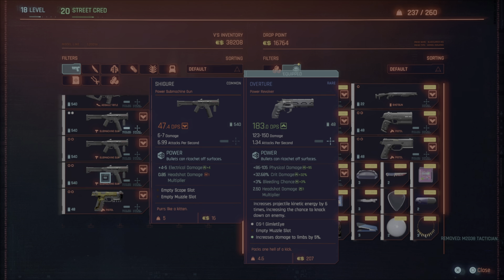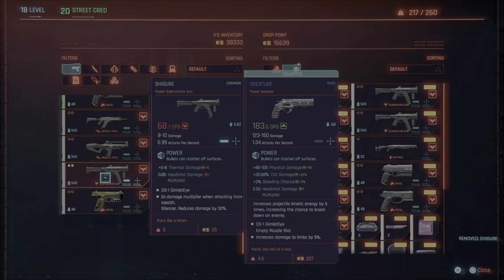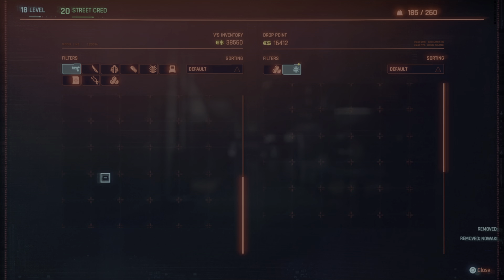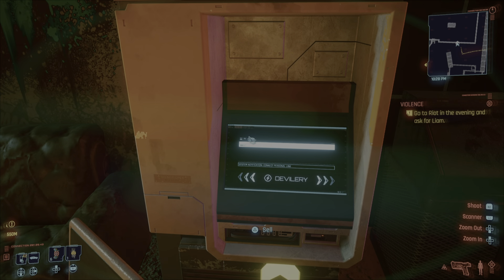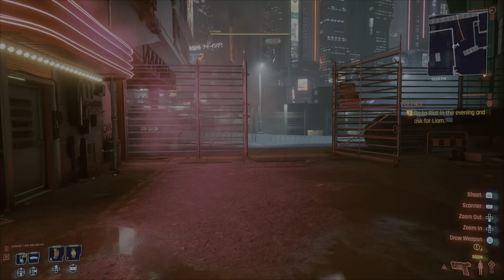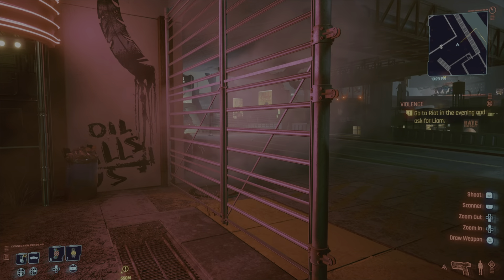So basically, once you've emptied your inventory out and got rid of all of the weapons that quite often turn out to be very weak — so they really are excess baggage anyway — you'll find that you can actually run again. Just to test it out, boom, problem solved almost instantly.